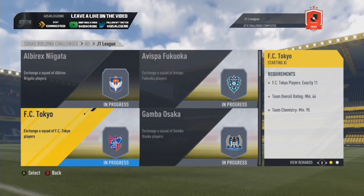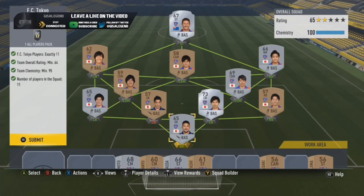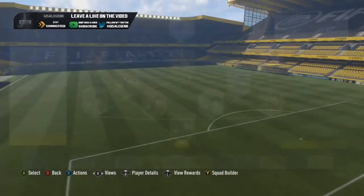FC Tokyo - slightly okay route, quite a lot of silvers in this and I've got quite a few bronzes I can still throw in. I'll probably tweet the squad later on. Nice and easy - 95 chem seems to be the benchmark and 64 rating, so not too bad on that route. Decent reward and price.